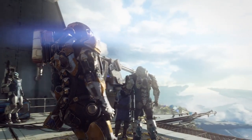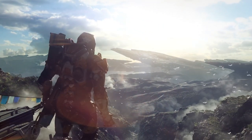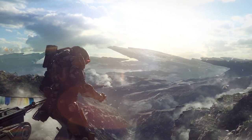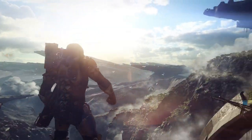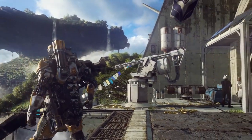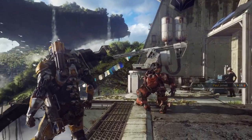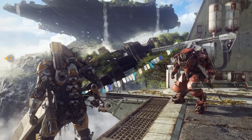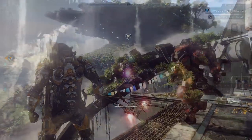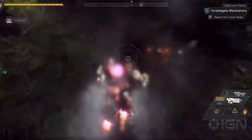The world of Anthem is large and open for you to explore. It's set in a tropical, lush jungle setting with giant ravines, rivers and underwater caves and even more. It bears a lot of similarities to Earth itself but also to Pandora from Avatar. Each of these different ecosystems sustains its own wildlife, its own plants and creatures. Waterfalls and rivers can be used to cool down the Javelins' jets.